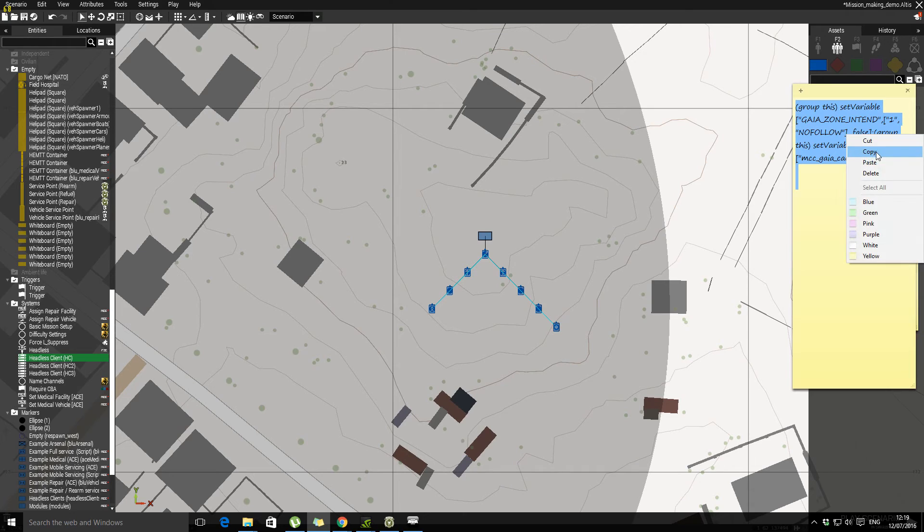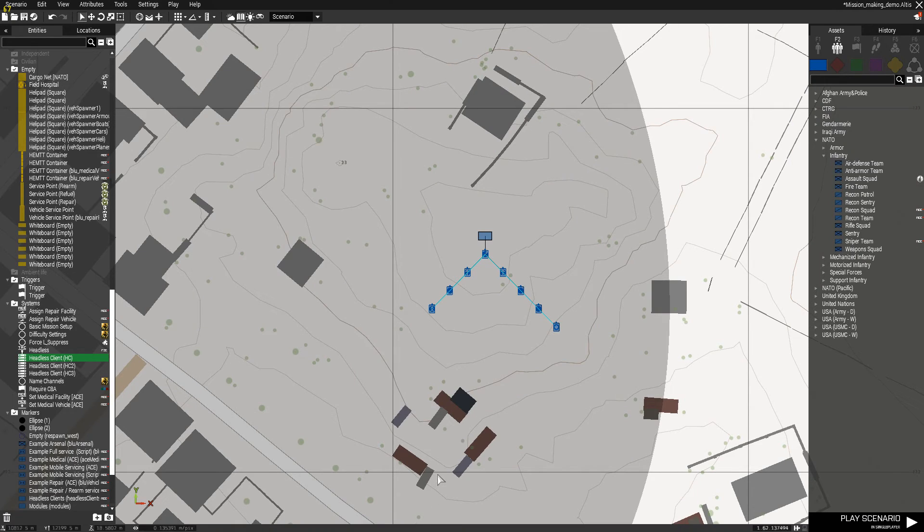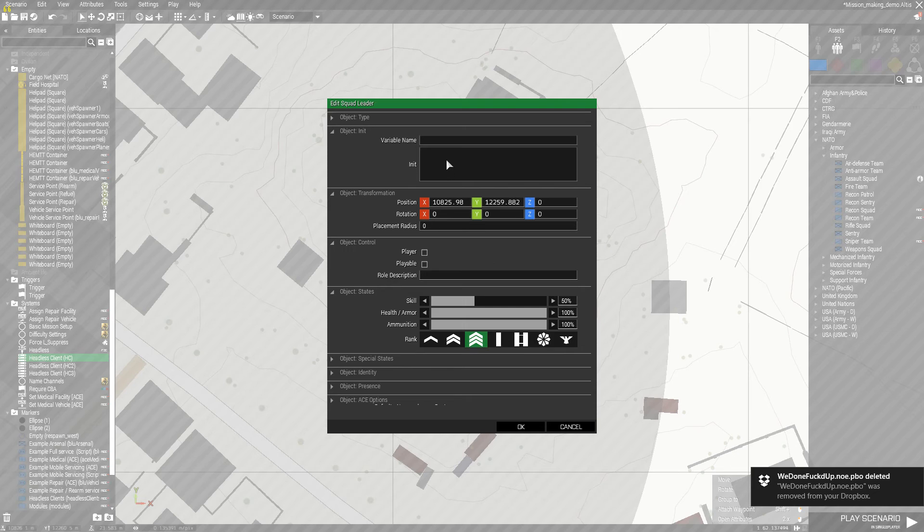So you plonk that in — just indulge me because I'm a bit paranoid, yesterday I did a take of this and it never recorded. Anyway, open up the squad leader — in the Init of the squad leader is where you paste the GAIA code. That's where you plonk the information and this will make GAIA work.